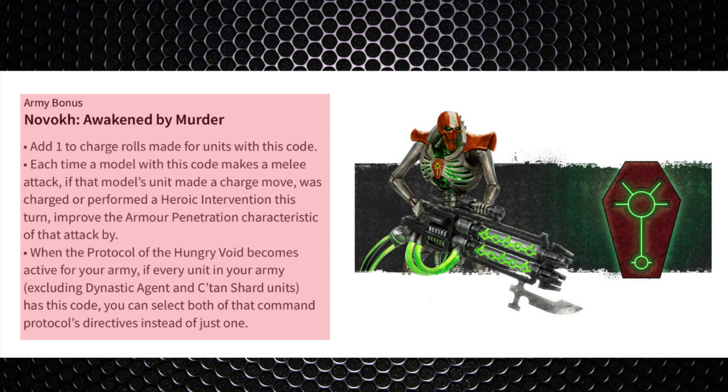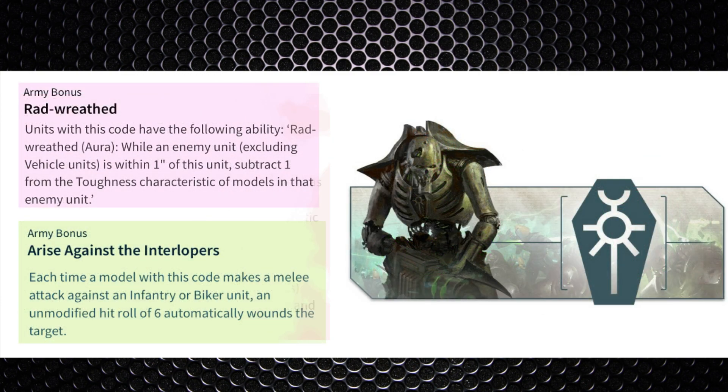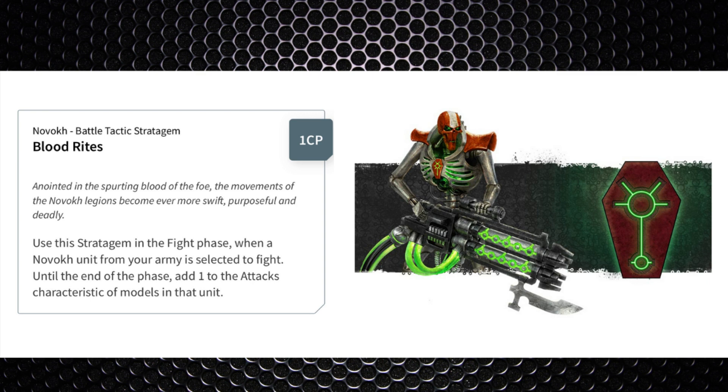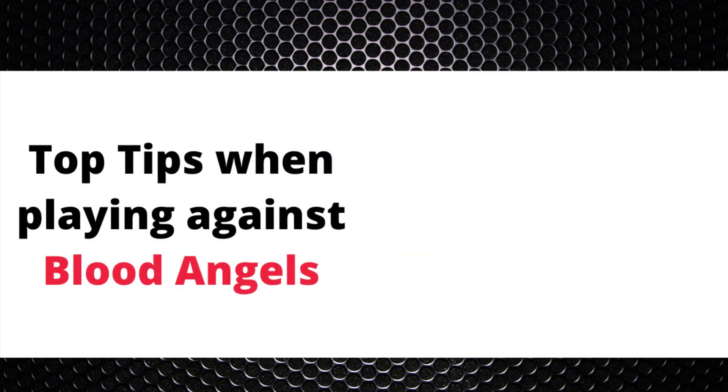Alternatively, go custom with Rad-Reek to turn Blood Angels into toughness 3 units, or Arise Against the Interlopers to make sixes to hit in melee auto-wound. If you do go Novokh, make use of the Blood Rites stratagem for more attacks and the Blood Cypher relic on a character for more attacks as well. Personally I'd go with the Mephrit dynasty in this battle.